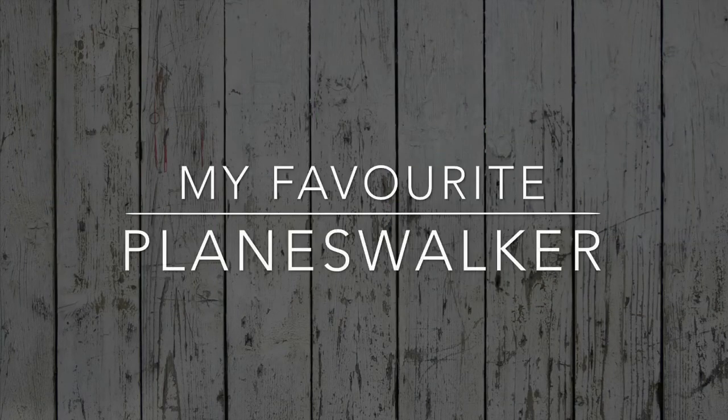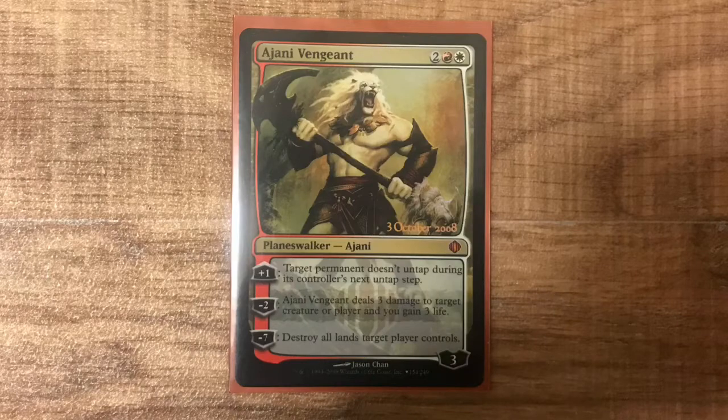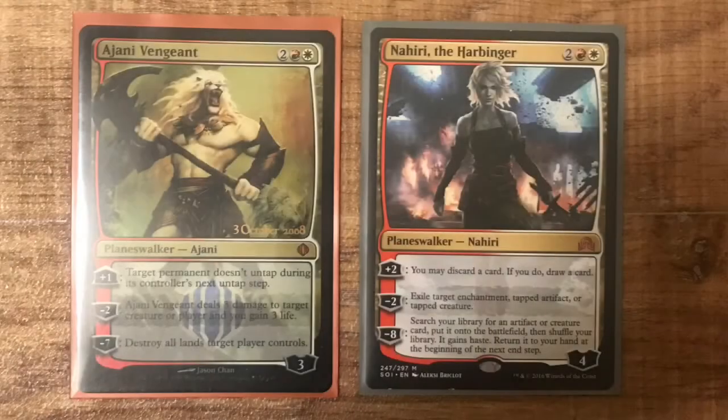My favourite planeswalker for many years was Ajani Vengeant! Shards of Alara was such a fun block to be playing during, but my new favourite planeswalker carries on the Boros torch! Nahiri the Harbinger is awesome — looting, exiling, and ultimately scouring your deck for that finisher is just too good! And you get to recast it again for double ETB triggers!